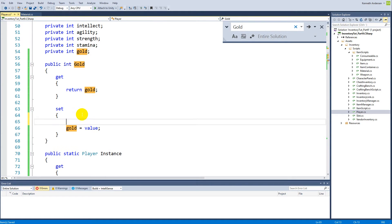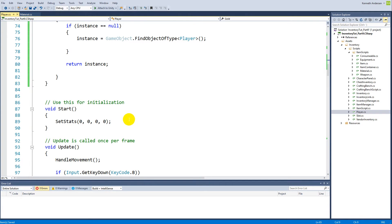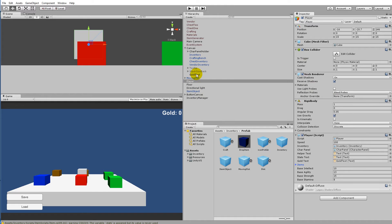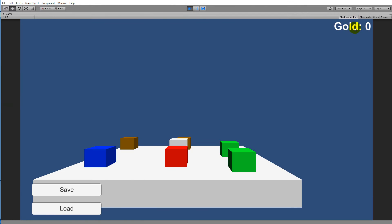Back in the script, every time we set the gold value through the property, we say: goldText.text = 'Gold: ' + gold value. So every time the player's gold changes, the gold text UI is automatically updated. If we set the player's gold to zero and remove the text from the UI element in the editor, it will automatically set it to 'Gold: 0' when we play the game because of this property setter.